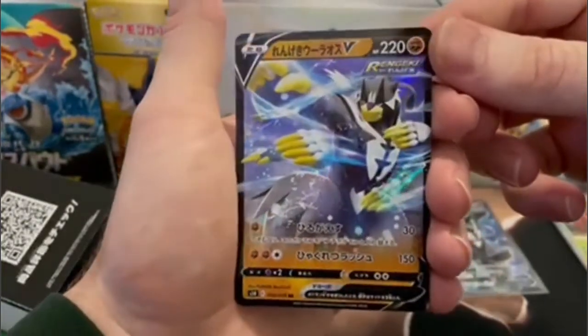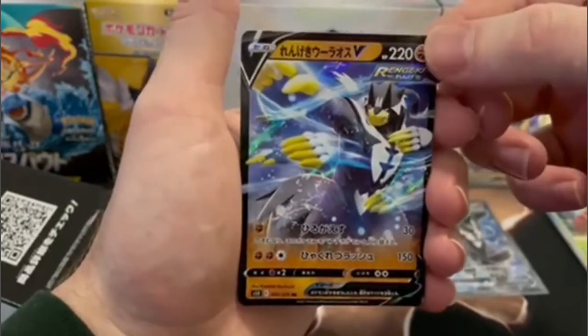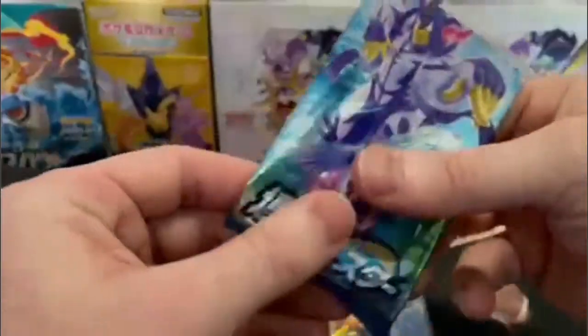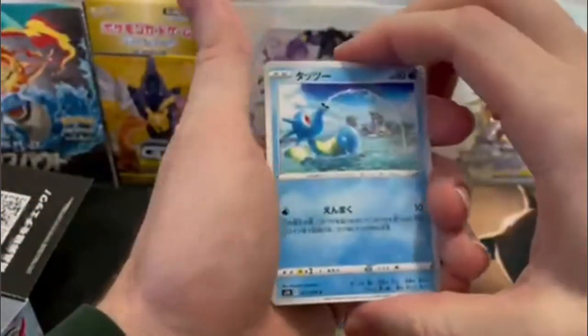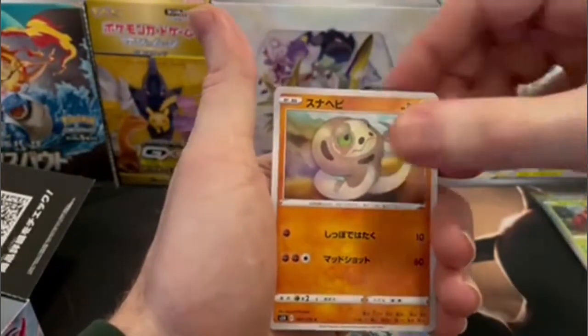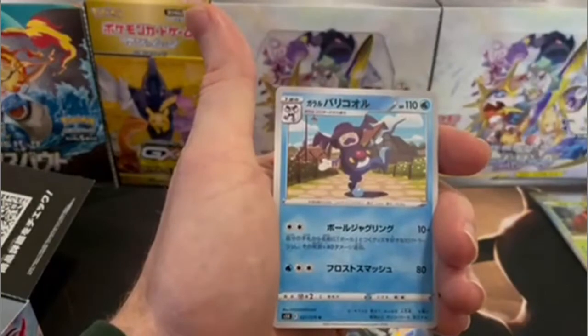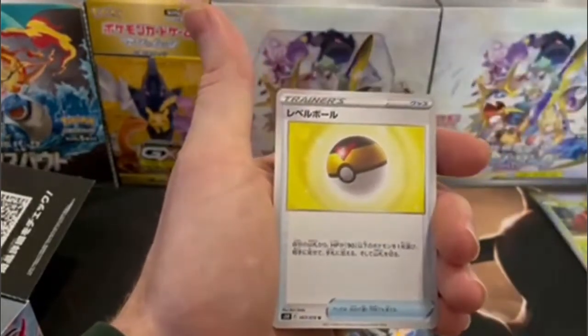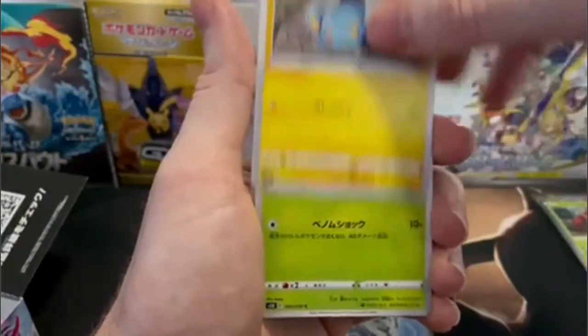Here is the Rapid Strike Urshifu V, the regular art form. Definitely happy with the pulls — we're already four hits into this box, and we have kind of two pairs. A Victini V and a Victini VMAX, and then we have that Urshifu V and the Urshifu V Full Art.